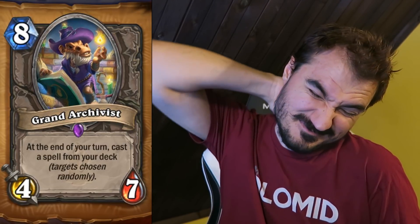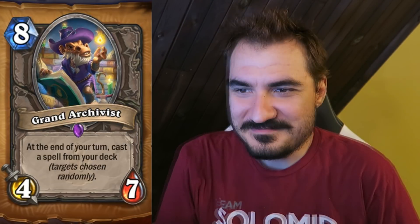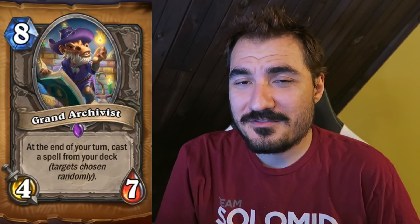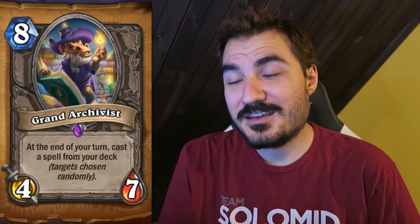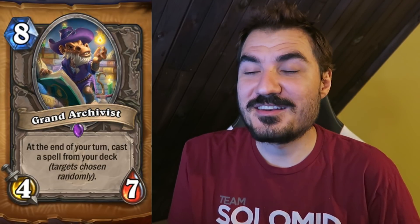Grand Archivist — 8 mana, 4-7. At the end of your turn, cast a spell from your deck, targets chosen randomly. I'm not sure why they make cards like this. I don't know if it consumes the card — if the only spell in your deck is Flamestrike and it doesn't consume it, it just Flamestrikes every turn, which would be really busted and actually make the card good. But I get scared with that much randomness.